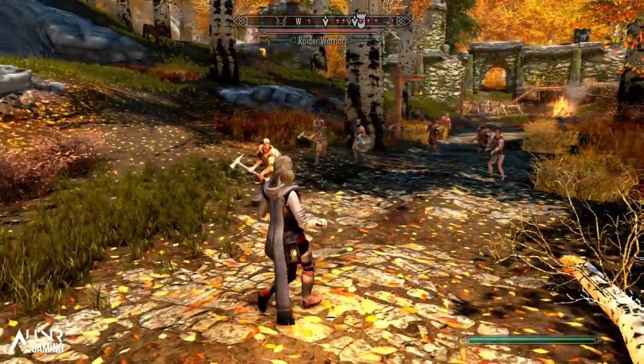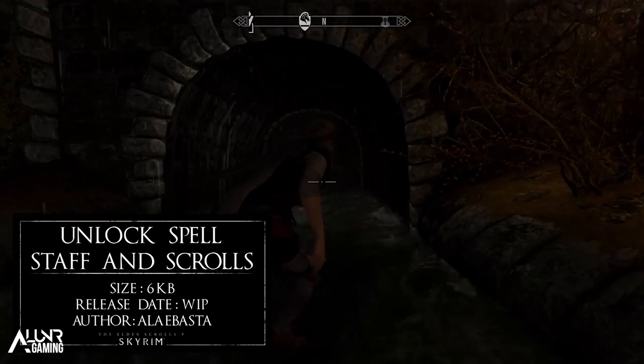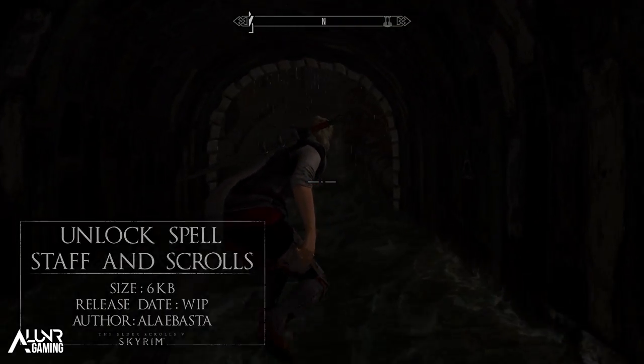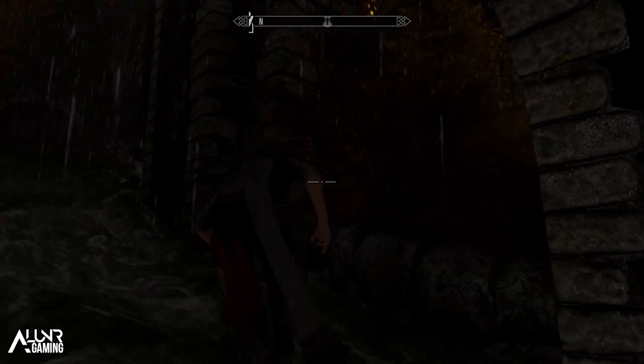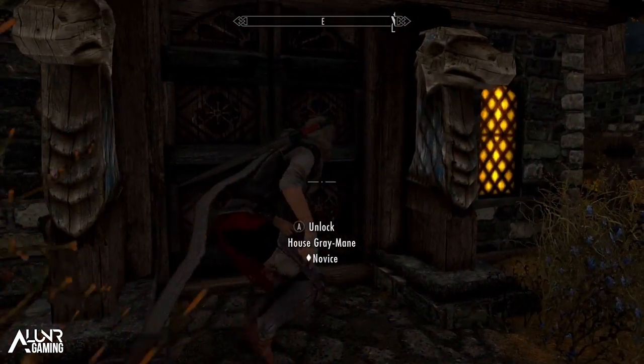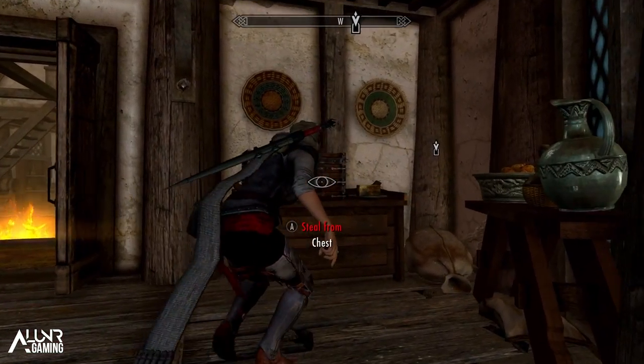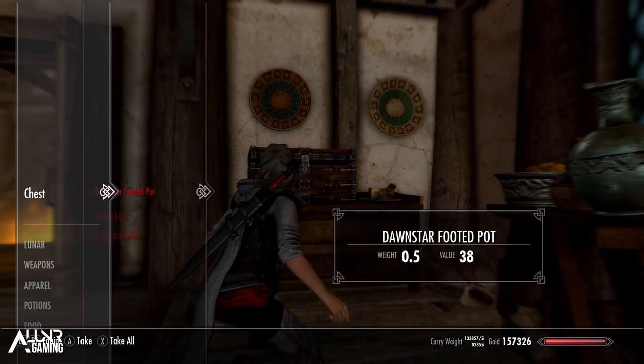Next up we have Unlocked Spells, Staffs and Scrolls, added to the leveled list so all merchants and loot include the spell tome and adept spell, plus a staff and scroll of Arcane Lockpicking, which opens locks based on your Alteration skill. It's a simple new way to pick locks in Skyrim other than being a thief, so it'll be much more handy if you are a mage character.